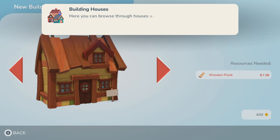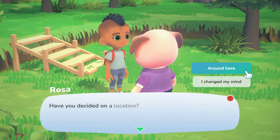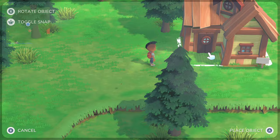You will have new people move into your town, but you have to build them a house first. There are various houses available ranging from very simple to more complex, some bigger than others. You decide where to place the house in your town — you talk to the pig, move the house to the location you want, place it down, and it gets built in a couple of days.